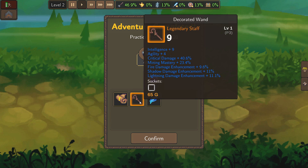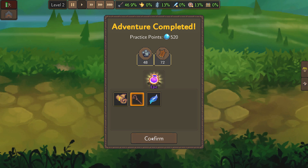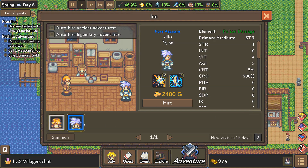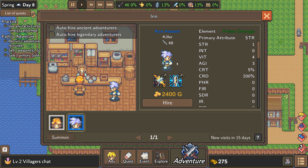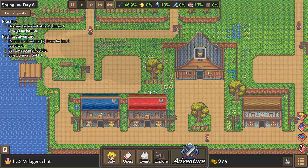We've got a legendary staff, a decorated wand, the spiritual wand recipe, and a flying feather — a normal gem that gives you damage reflection and elemental resistance. Nice, I can live with that. We got new adventurers over here. Do I have any money? That guy's pretty badass. I think a healer would be a really good idea though.